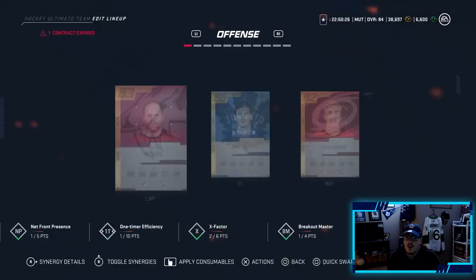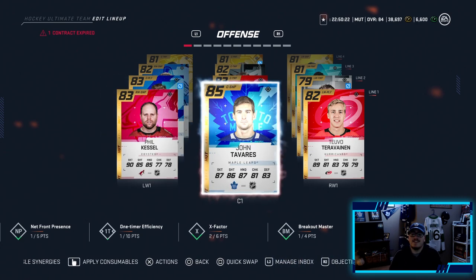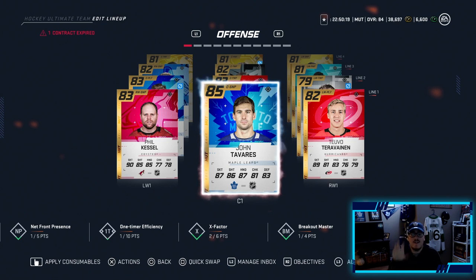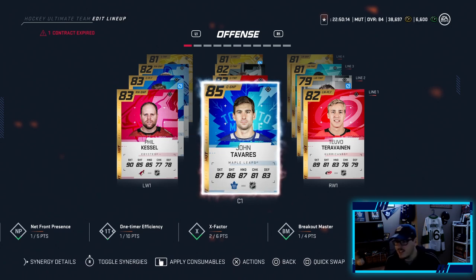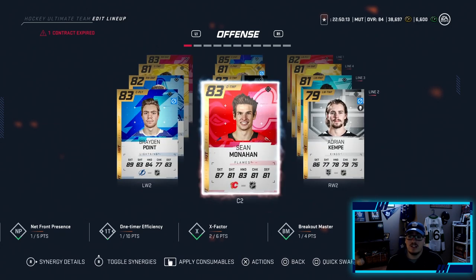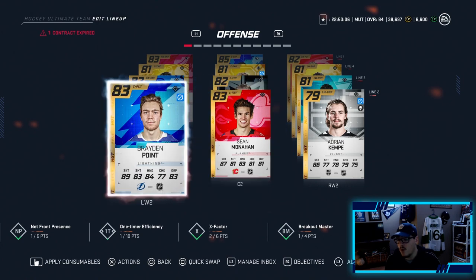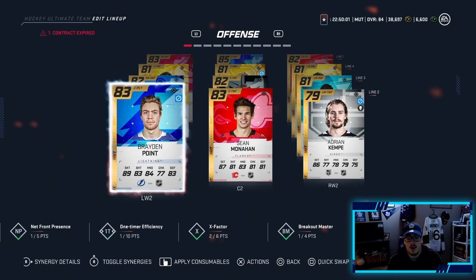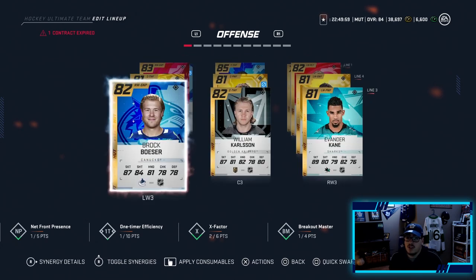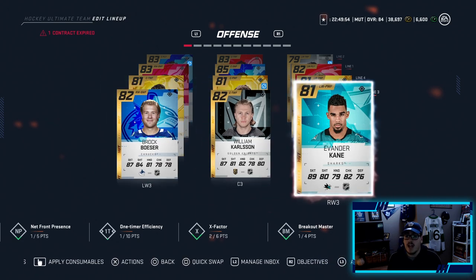Alright guys, some big upgrades made to the team. John Tavares is now our first line center - we have a new look first line besides Phil Kessel, so he has some new teammates with John Tavares and Teuvo Teravainen. The second line does not stay the same - Sean Monahan will now be in place of William Carlsson, playing alongside Braden Point and Adrian Kempe. The god line has been split up, but we'll see how Monahan does.